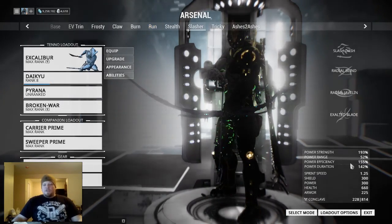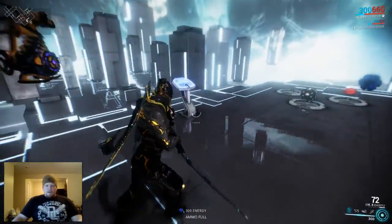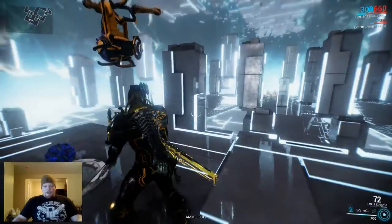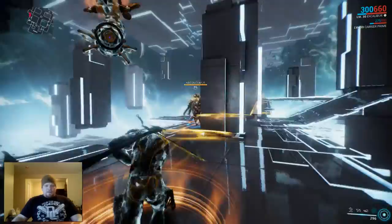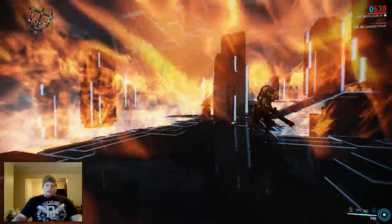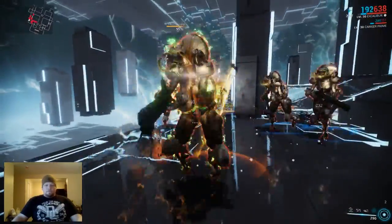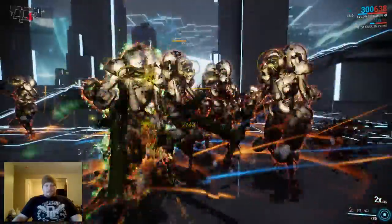Now I'm going to drop over to 193% strength Excalibur. Let me gain back all the energy real quick and we will spawn the same exact group of enemies. Now to be fair, I do have the Naramon tree active, so that might make a little bit of a difference depending on who you are and what tree you have. But Naramon is what you want. These knockdowns are not helping, but this is kind of press 4 to win 2.